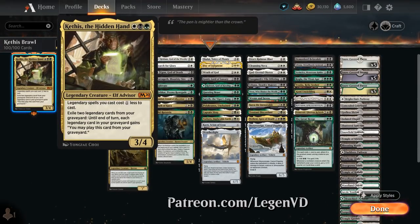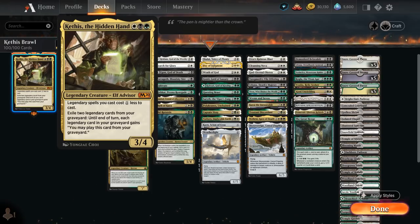Kethys is a 3-mana 3/4 legendary elf advisor. Legendary spells we cast cost one generic mana less, and we can also exile two legendary cards from our graveyard — until end of turn we can cast those legendary cards by paying their normal mana costs. So Kethys is very good early at ramping out expensive spells, and in the late game can be an absolute monster by letting us cast all those spells again from the graveyard.